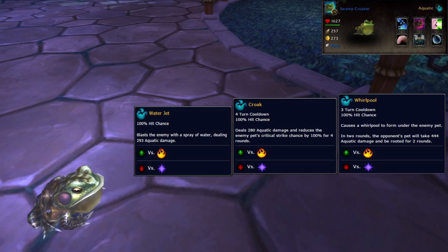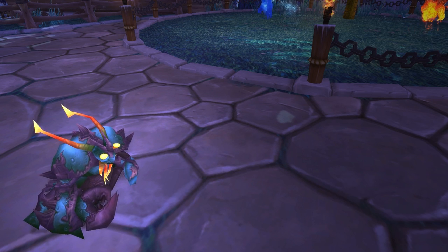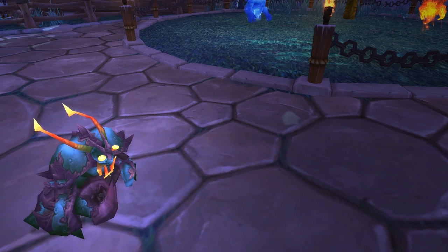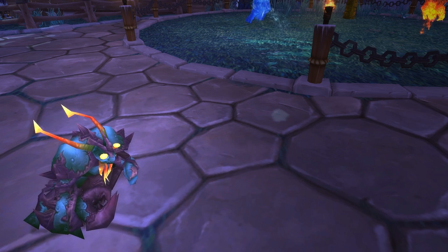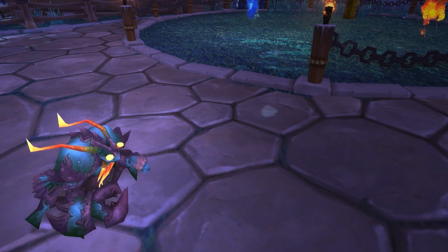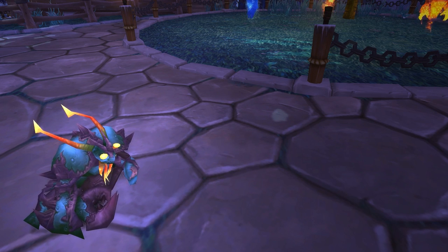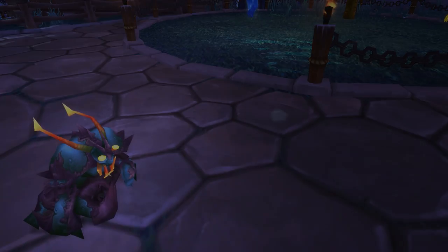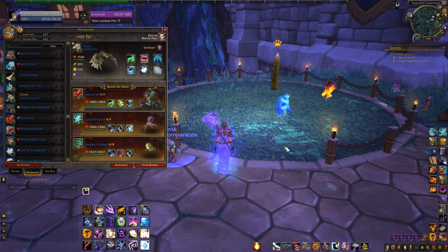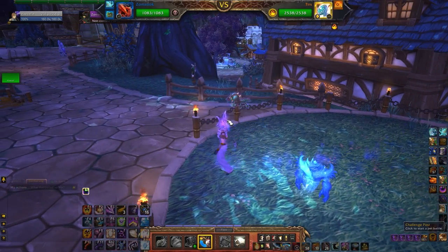The key to making this easy is having both Bubble and an Aquatic type damage move. For your leveling pet, pick something with a good amount of health — I'd recommend at least a thousand. I'm bringing along a level 17 Zomstrock. The experience you get will be fine but not amazing, so if you're short on time and just want your daily done you can pop your favorite Aquatic damage pet in last and mop this up quick. Make sure your leveling pet is in your first slot, and if you're not leveling, have your backup Aquatic pet in your last slot.